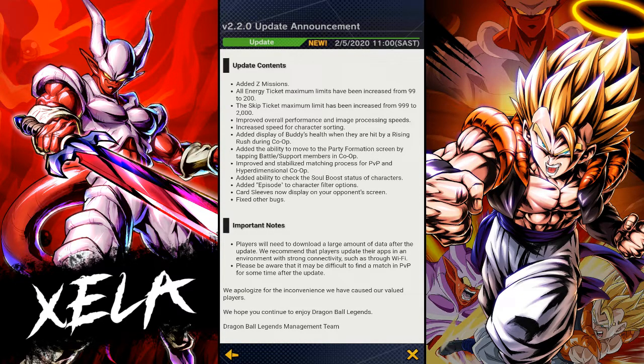So update content added: Z missions — everyday thing. I actually really like these changes they've made. All energy ticket maximum limit increased from 99 to 200. There have been times where I had to spam spending my tickets to not exceed my limit, especially for anyone who spends money on the game buying packs from the store. The skip ticket maximum has also been changed from 999 to 2000 — thank goodness for that.